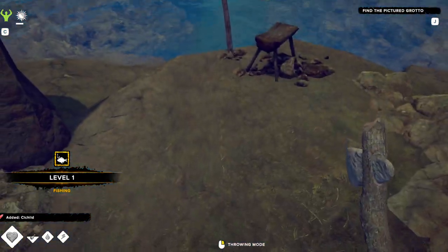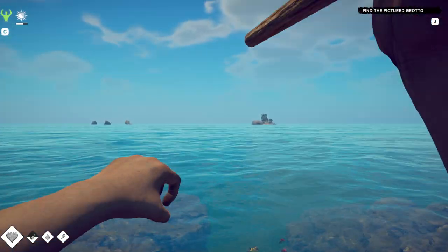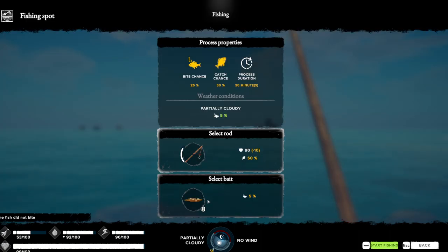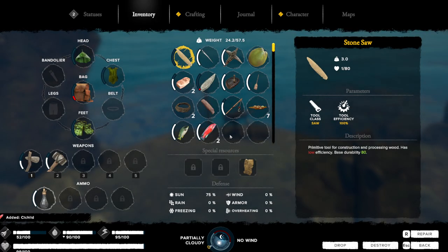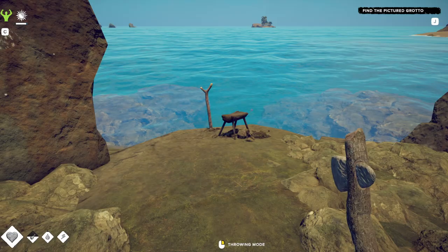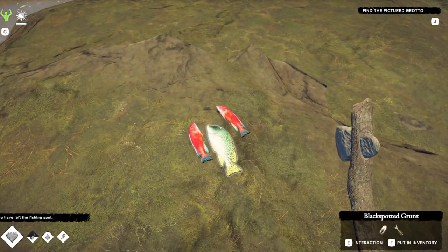We got a fish! I don't like how it backs you out of the spot after that. Let's try it until our bait's gone — we've got eight bait left, and it doesn't consume bait every time, which is nice. We got another cichlid. These just go right here — drop it to the ground, carve it up for valuable resources. That's how you fish.